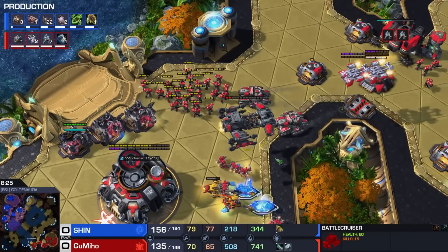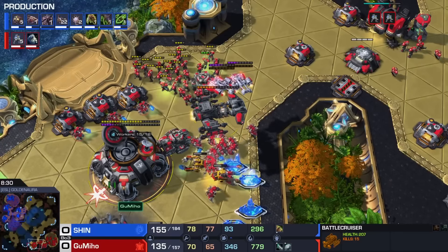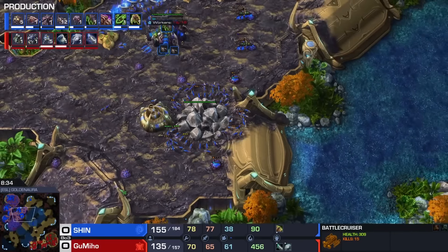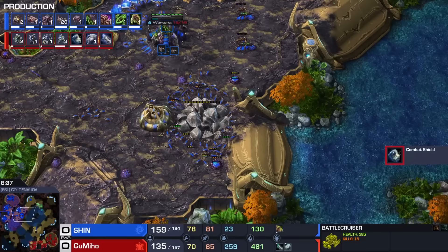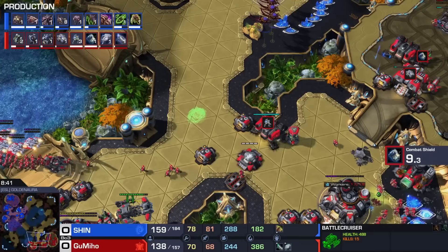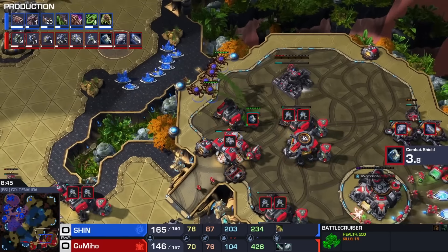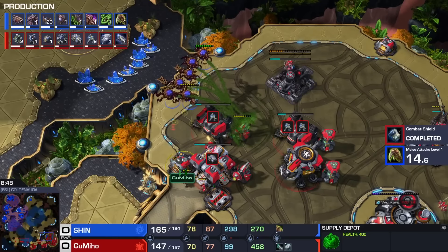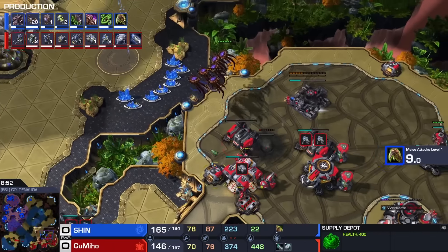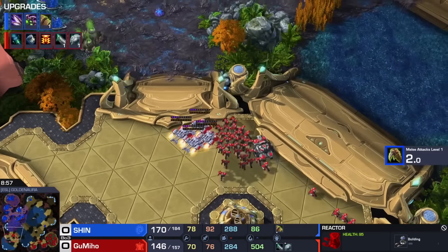He is going to be able to repair this Battlecruiser back up to full health. Now that the dust has settled — how good is this situation right here for Shin? It's certainly an advantage, but this is a difficult map to capitalize on it. Generally speaking, Golden Aura is considered to be quite good for the Terran. Lower the Depot, Gumi — we decided not to lower the Depot and we just give up on that Tech Lab, apparently.